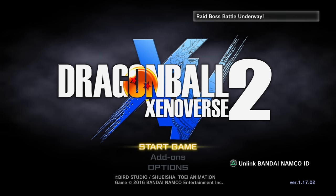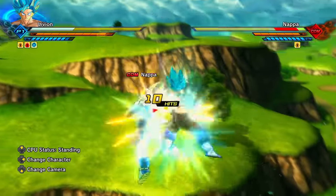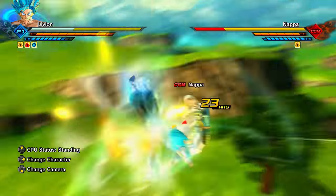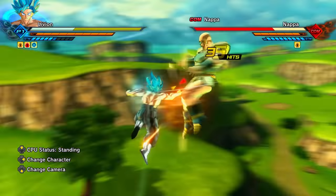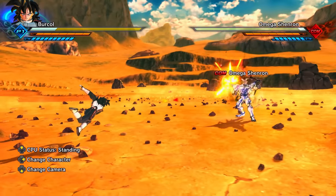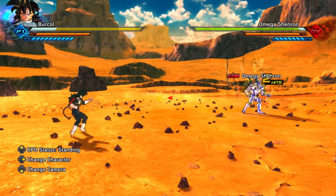Much like the information board in Conton City, on the title menu of Dragon Ball Xenoverse 2 you can get information on ongoing online events. When you get max ki your aura will flare up, which looks particularly cool in, for example, the Super Saiyan Blue Awoken skill. By using a specific super soul — which is a raid reward — you can change your basic ki blast to a stone.